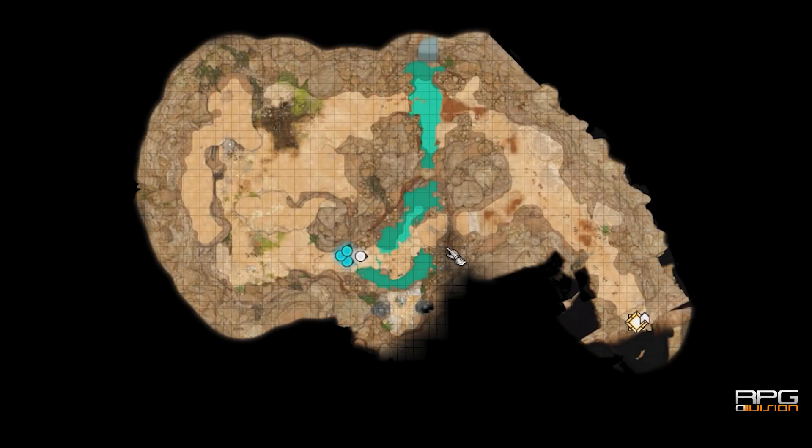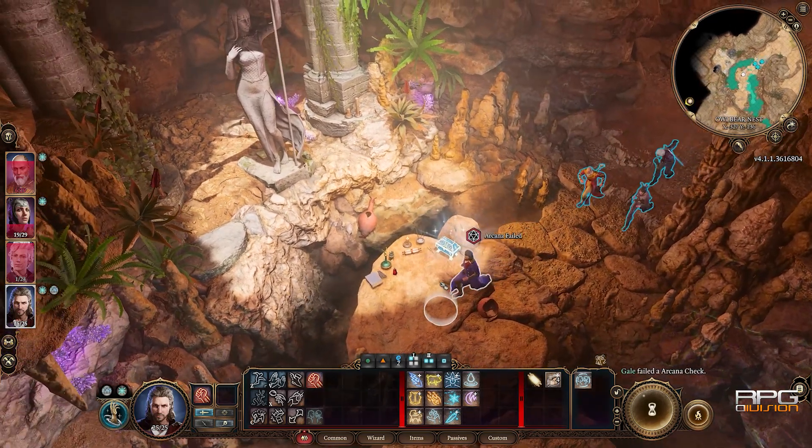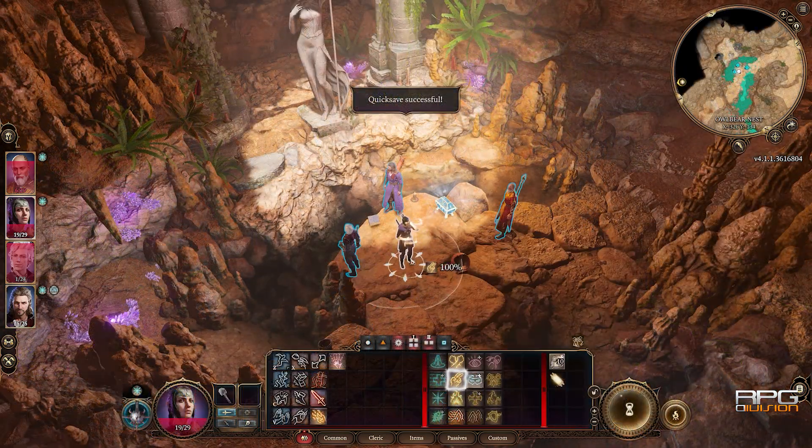The Gilded Chest is a magically locked chest that can be found in Owlbear's Nest. In order to unlock this one you're gonna have to do something a little bit different. You can freely loot stuff around it — that doesn't matter — but don't touch the chest as it's gonna hurt you.